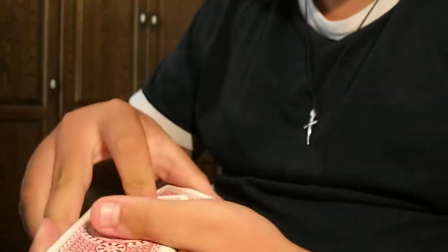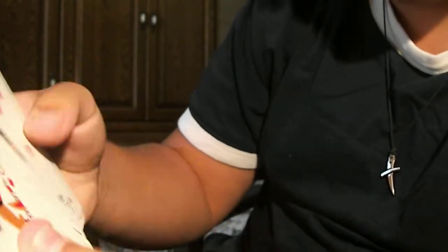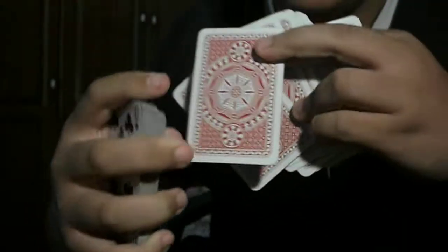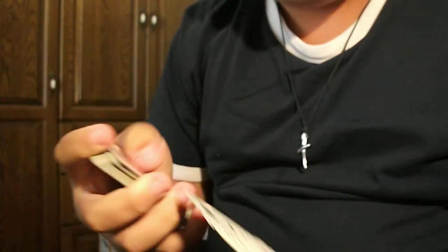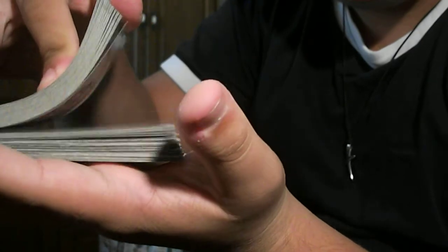I'll give the deck some shuffle, just like so. I don't have anyone right here, so just tell me to stop wherever you want. Stop. Flip the cards and find the first face-down card — it happens to be this card right here. Let me leave it right here, pull all these cards, and again, stop. Flip the cards.